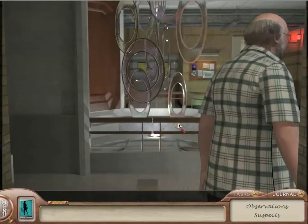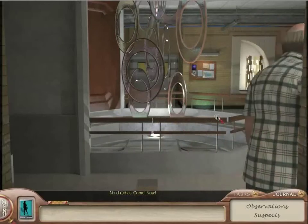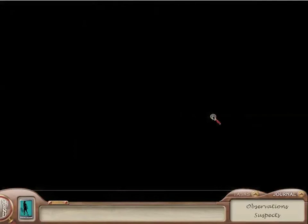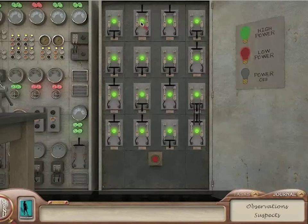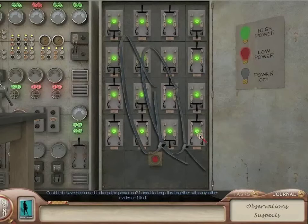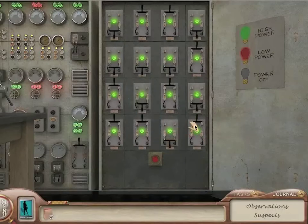Whoa! This guy is certainly bossy. Well, let's see what we can do with these. Can we click on them to switch them off? Oh, here we go. Could this have been used to keep the power on? I need to keep this together with any other evidence I find. Zip ties, huh? Interesting. So now we can play around with the switches.